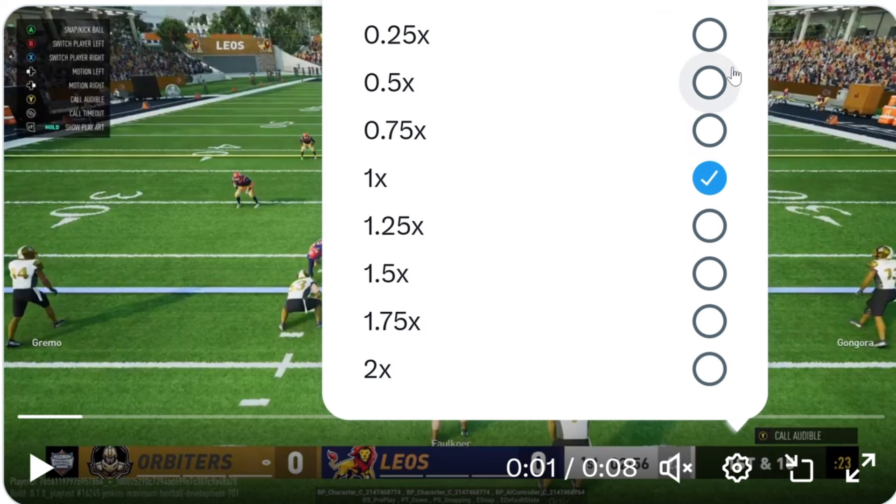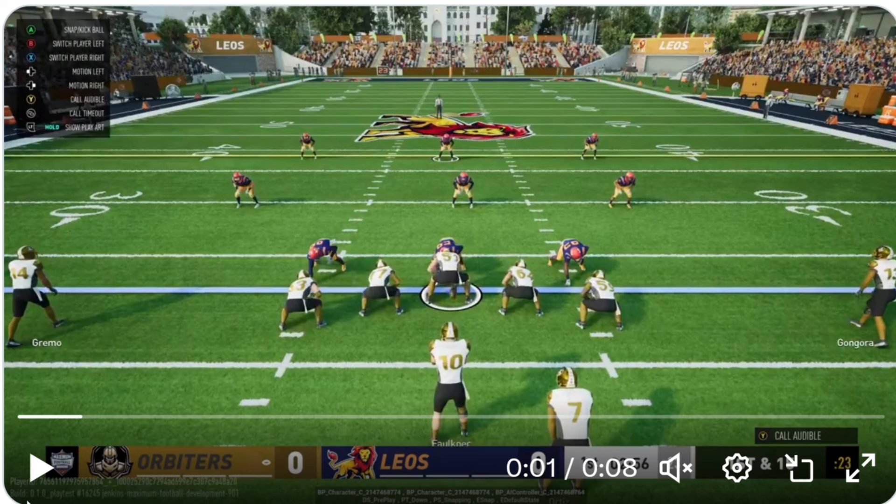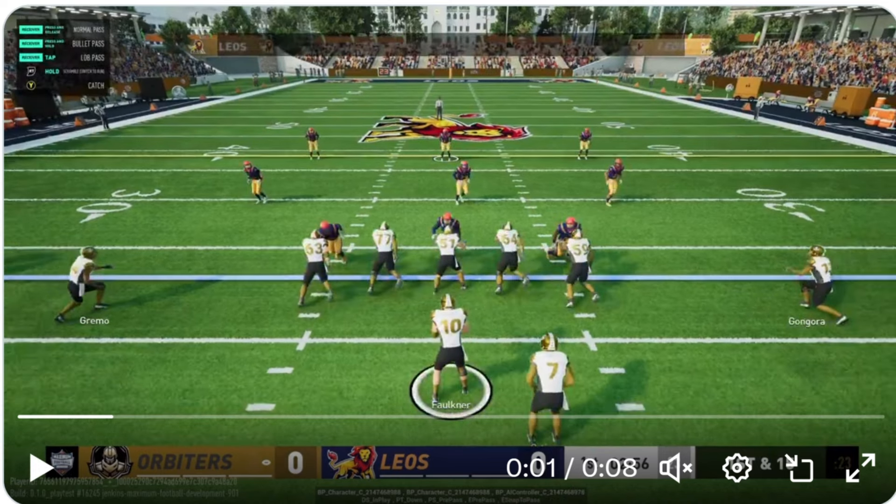There is quite a bit to unpack here. I know you guys are probably getting sick of me talking over a lot of these gameplay clips, but there's a lot of stuff right off the bat that I find really interesting. Right away, before this play even starts, after the ball is snapped, you can see up here we're getting a glimpse of some of the controls as far as post-snap. It's showing you the normal pass, there will be bullet passes, you tap to lob pass. This looks very similar to what the OG Maddens give you — enough tools to be precise and move the ball through the defense without being too overly complicated.